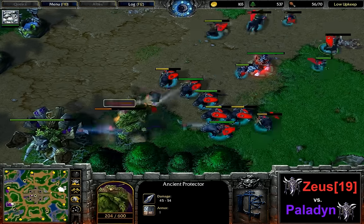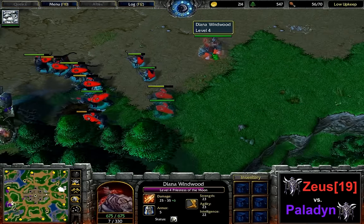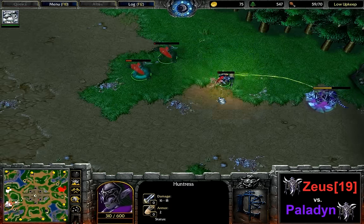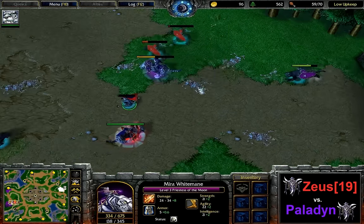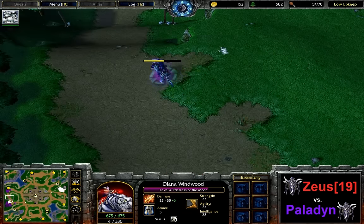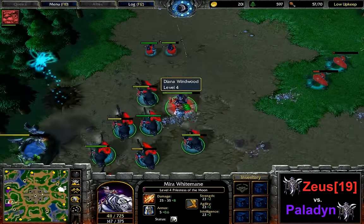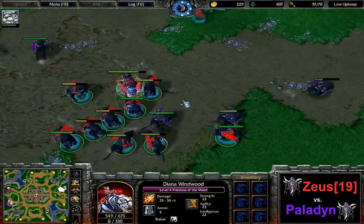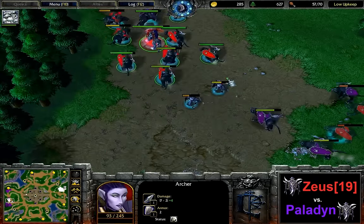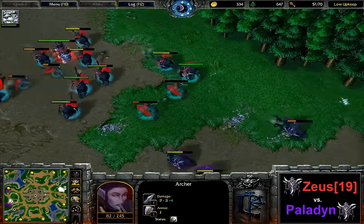These archers are not going to do so well at the fountain against these hunts — one of them is falling. That's a little sloppy there by Zeus. At the same time some more units of Paladin have fallen as well — 34 supply for him against 56 for Zeus. Zeus is going to take down the final ancient protector at the main base of Paladin. What's the play here for Paladin? That's really the question. One, two, three, four, five, six hunts — somewhat low. He's bringing the three that aren't totally dead yet back into the fight. There are four moon wells which he doesn't want going to waste.